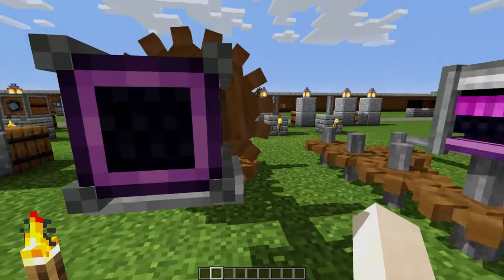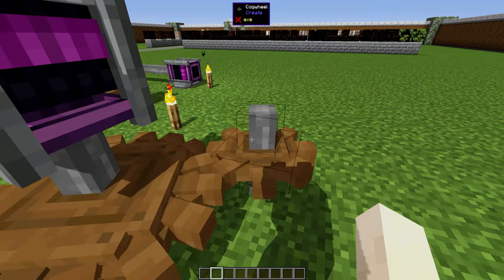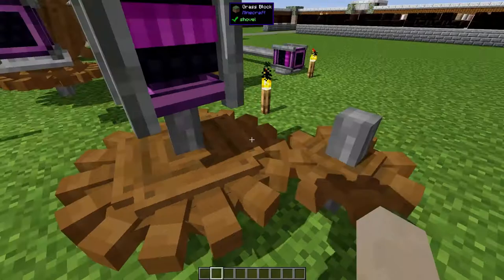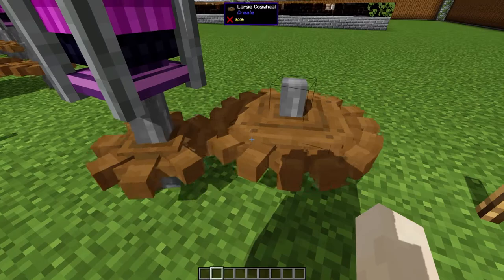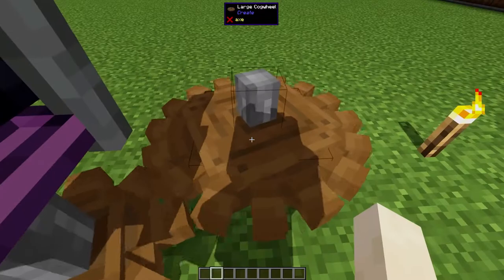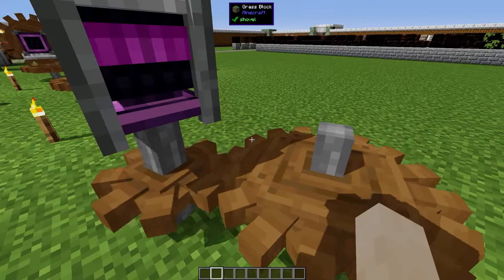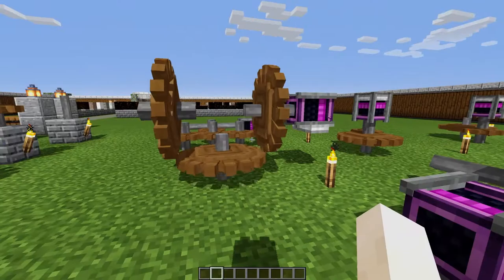Another thing gears can do is change rotational speed by pairing small and large gears together. A large gear spinning a small gear will double the speed — so if the large gear spins at 16 RPM, the small one spins at 32. It works the other way too: a small gear spinning a big gear will double the torque but halve the speed. So if it's spinning at 8 RPM, the other will spin at 4 RPM.